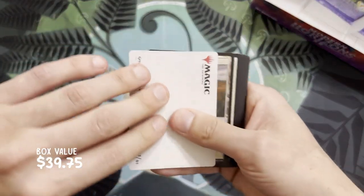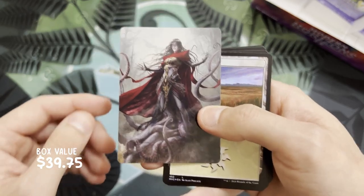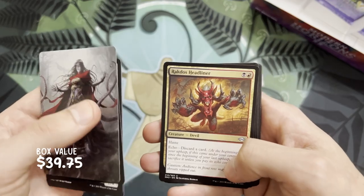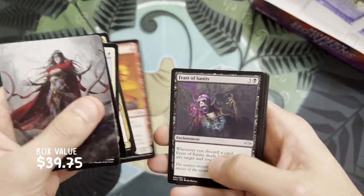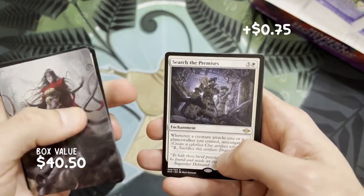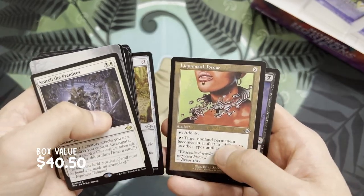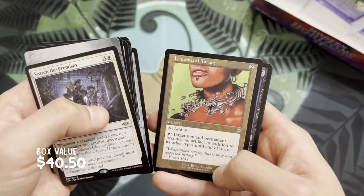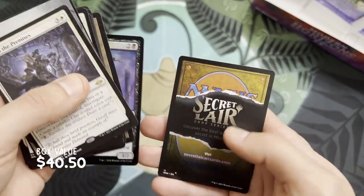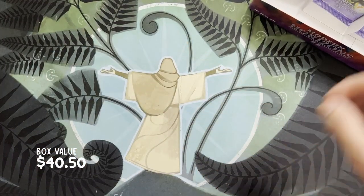Pack seven — our art card is Gaia Drone, that looks pretty cool. A foil Plains, Rakdos Headliner, Search the Premises as the rare for this pack, an old bordered Liquimental Torque, a foil Tezzeret's Charger, and a food token. That pack was also kind of average — that's fine. No fetchlands yet, no monkeys, no elementals.